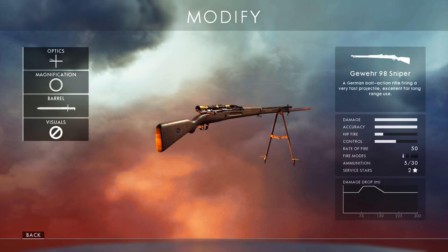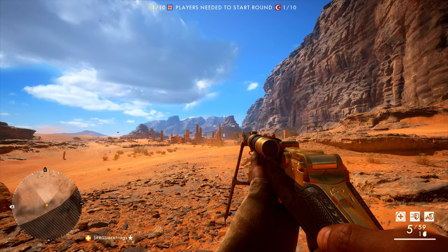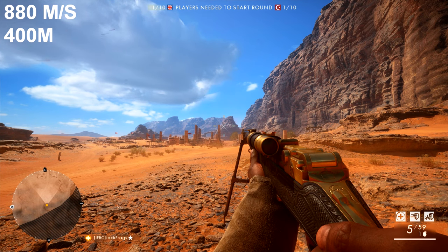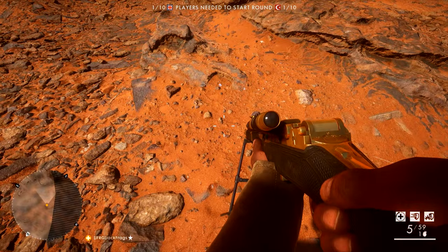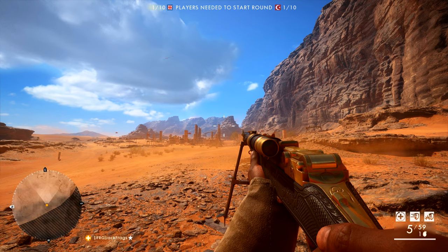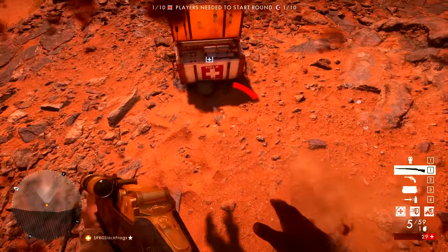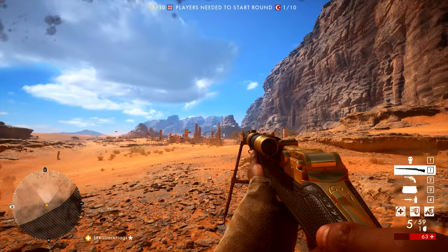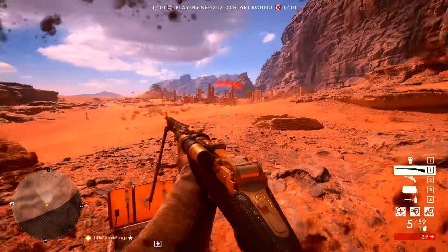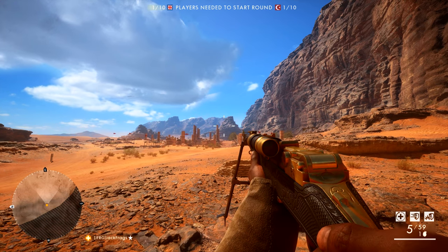So this is with the Gewehr 98 sniper at 400 meters. Did that one miss or was it low? That was pretty low, actually — probably an anomaly. You did kind of dodge it. Let me try again. That is close. Easy — that's a successful dodge.